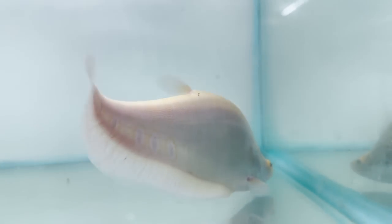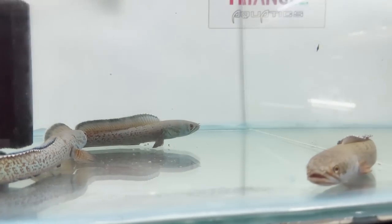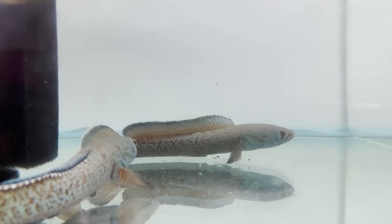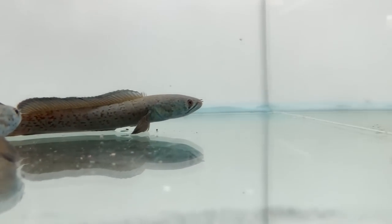We will see the size of this. Next tank, we have a little blue - we have a full blue color. This is Red Mosaic. What is the specialty? The color is a full blue color.